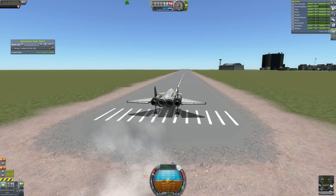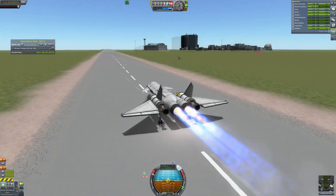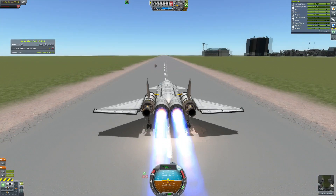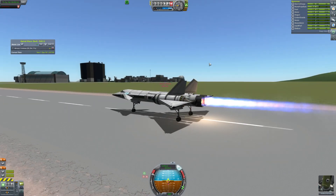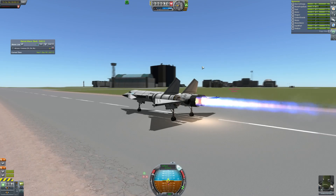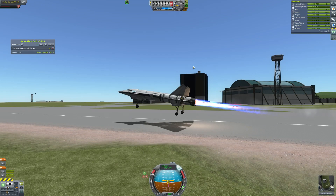Hey guys, this is Caspi with Staph, and today you've joined me for episode 9 of Road to Colonization. We start launching a Nighthawk 2 SSTO, because in the last episode we sent up a Moho probe to go to Moho, but we forgot to put a multi-directional antenna on it, which will make it a really annoying mission. So we're going to send this little SSTO up there just to go and put one on.